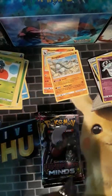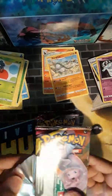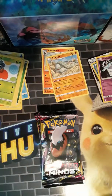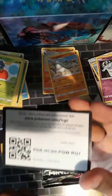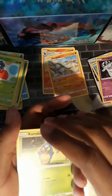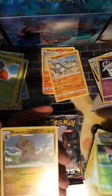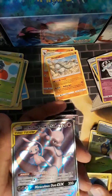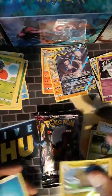On to the main set that's out right now — Unified Minds. It's currently the newest set if you don't consider Hidden Fates. Hidden Fates is kind of like a special mini set, so I don't really count that as part of it — I consider it just its own thing. Looks like we got something good in here. The reverse is Froslass, and the foil... Full Art Mew and Mewtwo! Dropped it right onto the thing but it'll stay there.